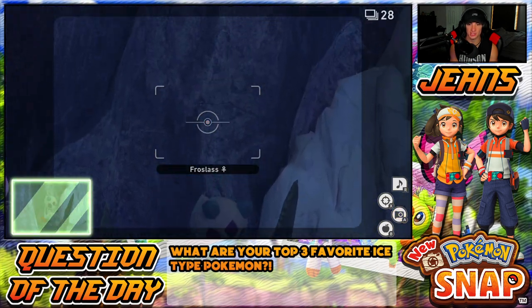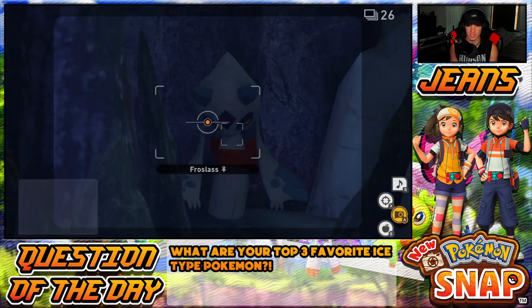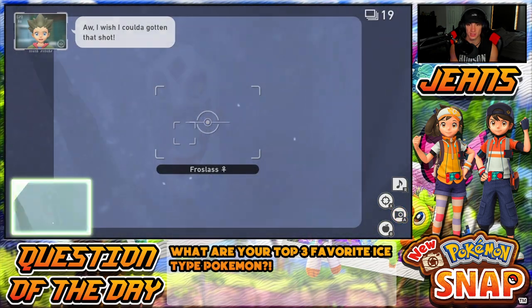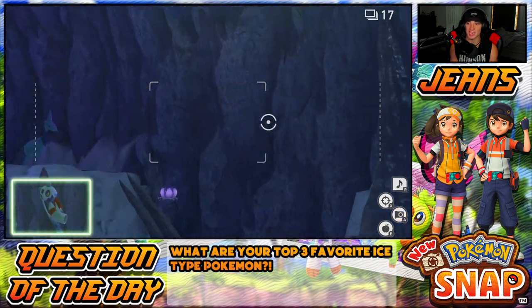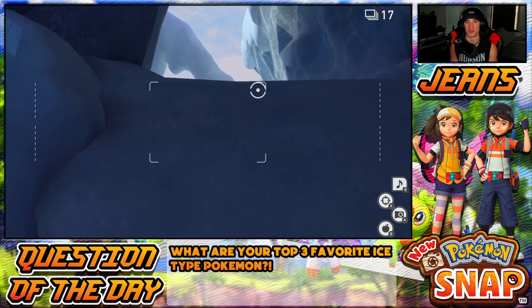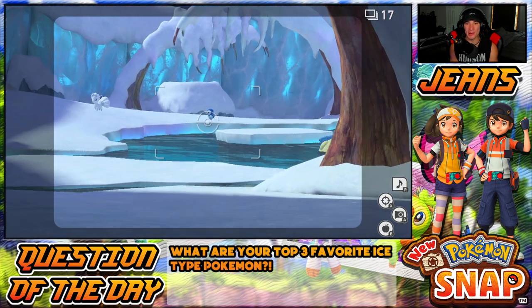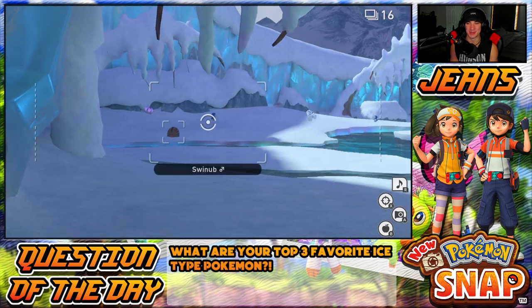We got Froslass chilling here. What you want to do with Froslass, since we don't have Illumina orbs, is hit her with an apple — wake her up a little bit, get a different pose. She'll start flying and looking at you. Banger pose — oh, we got her shooting ice, floating up in the sky! I did not get her shooting ice so I really do dig that photo. Really cool photo all around. We're heading to the end, and we're about to see the one and only — there's my boy Piplup!